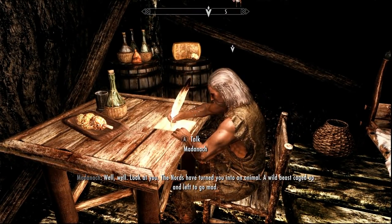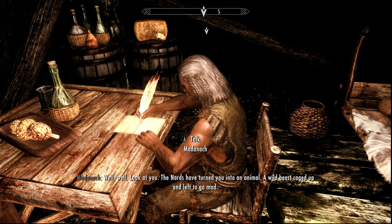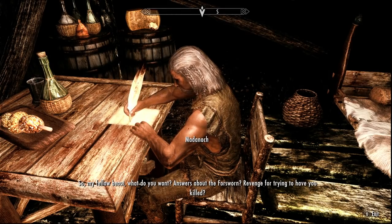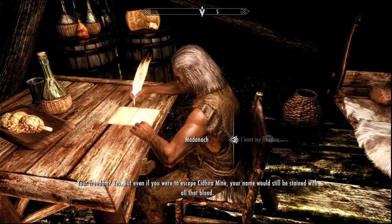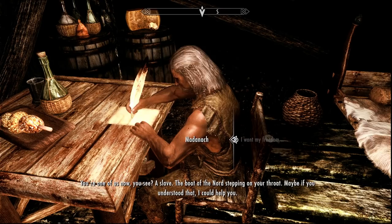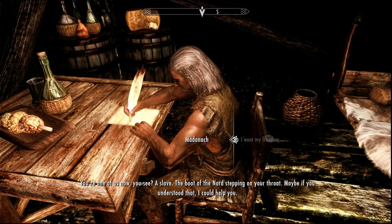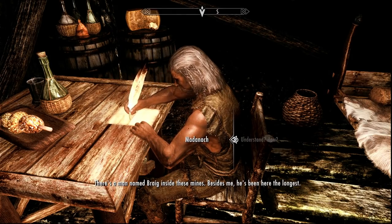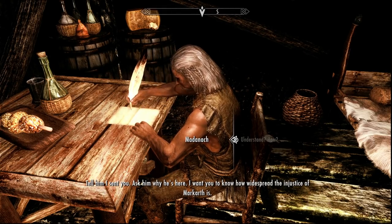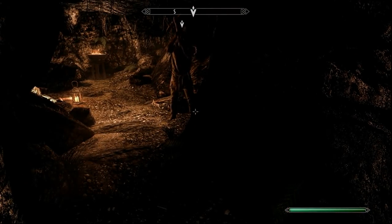Inside, Madanach greets you and asks what you want — answers about the Forsworn, or revenge for trying to have you killed. He agrees he could help you escape, but first needs a show of loyalty: he tells you about a man named Braig inside the mines who's been there the longest. He sends you to talk to Braig to understand the injustice of Markarth.